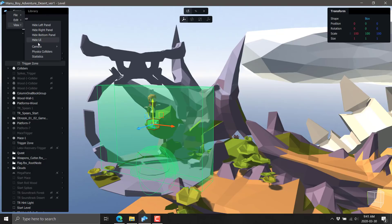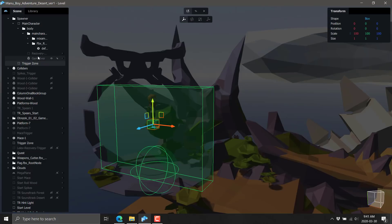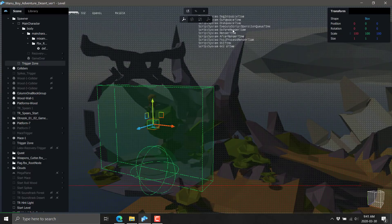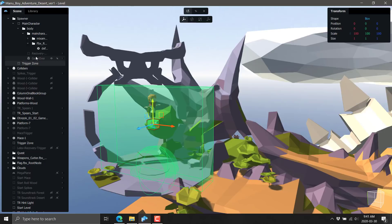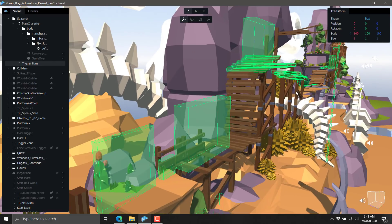There's a simple menu over here — you can hide the UI, change the camera's perspective, have physics colliders shown or not, and have statistics shown or not to see the details of the draw. It is using OpenGL 3. This is available for Windows and Mac; Linux is in the cards but there's no ETA yet. Right now you can run this on Windows and Mac OS in the early alpha version. You can't create an executable, but you can share your works with other people running Manu.